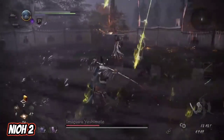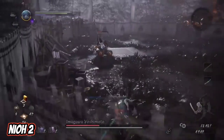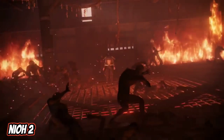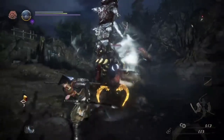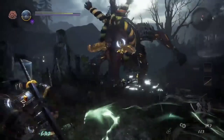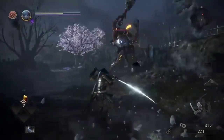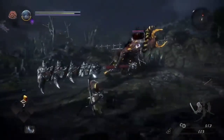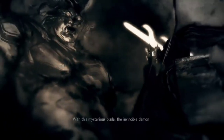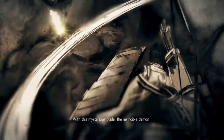Nioh 2 takes place in Japan during the late 1500s and follows the protagonist from the previous game. Their journey through the Sengoku era begins when they befriend Tokichiro, an ambitious merchant seeking out Amrita, and a demon hunter of the Sohaya group, eventually playing a critical role in the rise and fall of the warlord Toyotomi Hideyoshi. The game also follows a very similar style to the Souls series in that you are faced with challenging gameplay and overwhelming enemies. It was also nominated for Best Action Game at the Game Awards 2020, which also proves its worthiness and placement on this list.